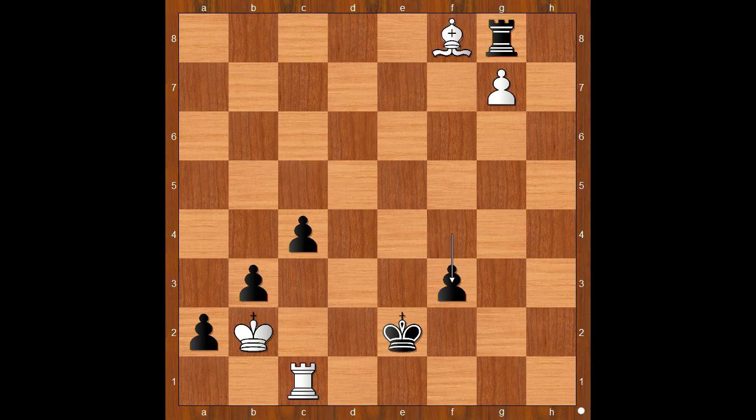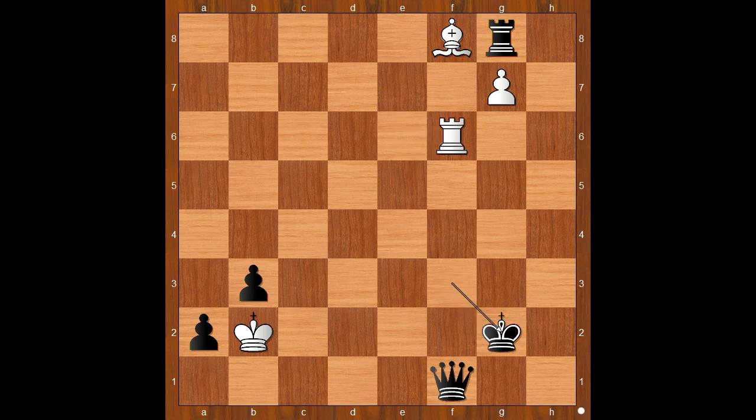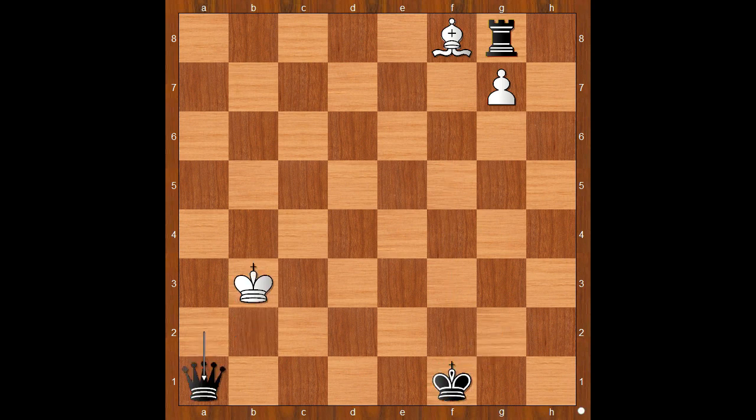Let's take it back. If rook takes on c4, then one line goes like this: f2, rook to e4 check, king to f3, rook to e6, queen. Rook to f6 check, king to g2, rook takes queen, king takes rook, king takes on b3, pawn to a1, queen. And black wins.